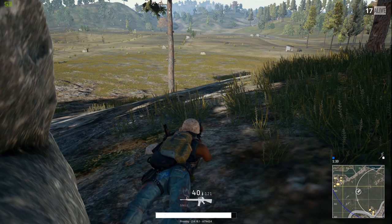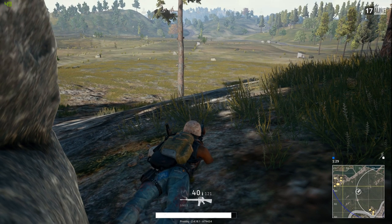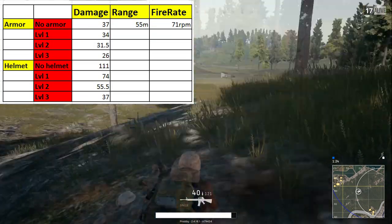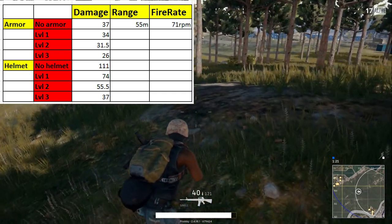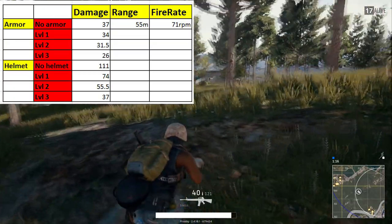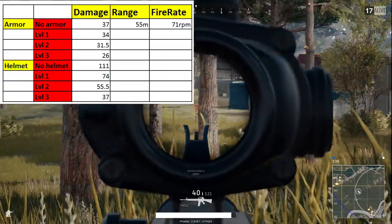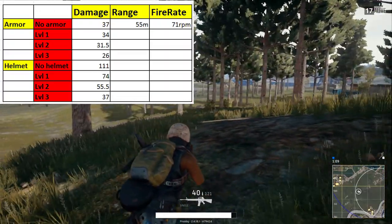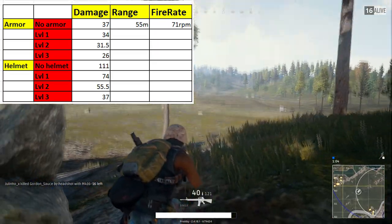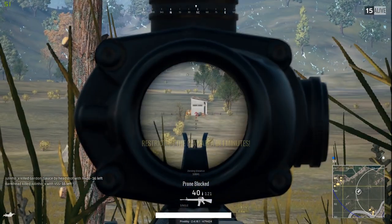To start off, let's look at the actual stats the weapon has. The base damage of the weapon is 37 damage per shot. Keep in mind, every person in the game has a base health pool of 100 points, so 3 shots with this weapon will kill anybody assuming they have no armor on. It has a range of 55 meters before damage starts to drop off, and a total fire rate of 71 rounds per minute.